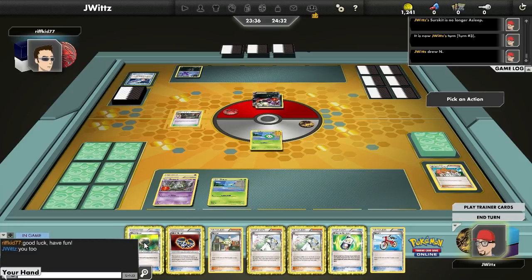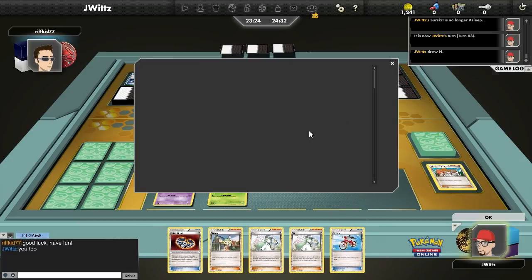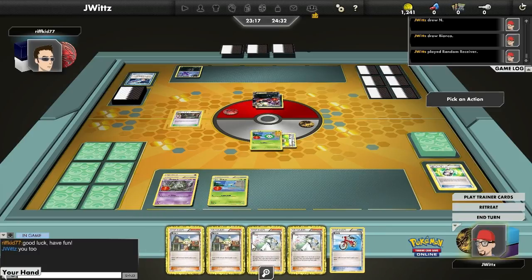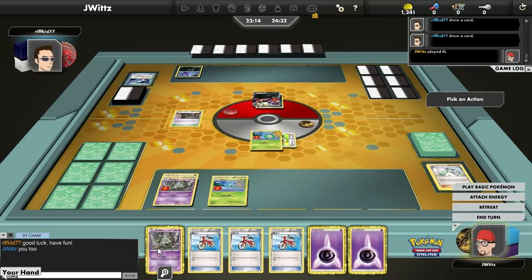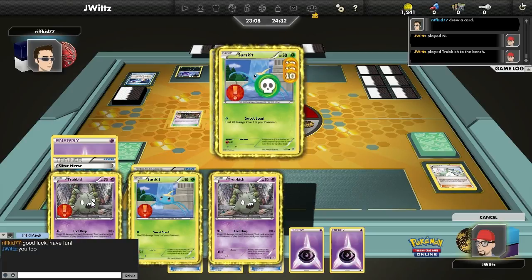The thing is, I really want this Silver Bangle on Trubbish. Right now he's got the Silver Mirror that I just attached for the sake of attaching tools — that's a real shame. I can attach these tools and sort of spread them around, but not really to the ideal targets. I'm not even sure I want to attach this Bangle because if I don't get Masquerain it's going to be tough. None of these supporters are good. With Bianca I'm not drawing anything, and I really wanted to prevent my opponent from getting a new hand, but it is what it is.